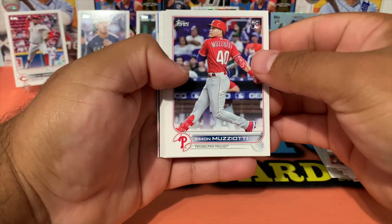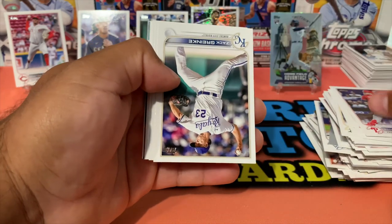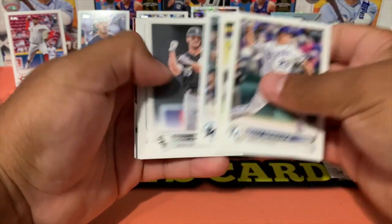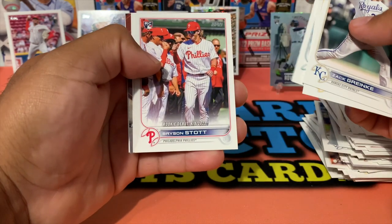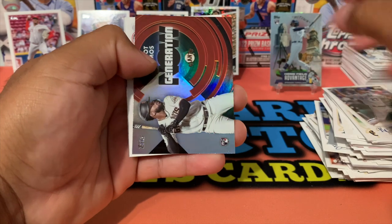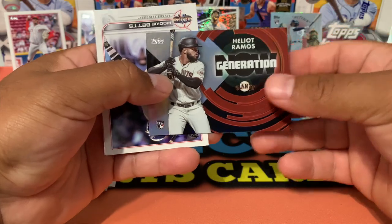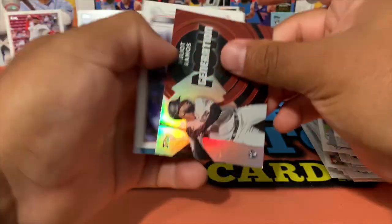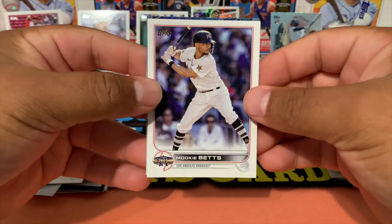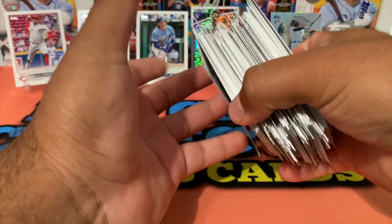We got Simon Muzziotti Rookie, don't know much about him. Let's see who else we got — Solar, Brian Scott Rookie Debut, Trevor Story. Heliot Ramos for the Giants, let's put that in the hit pile. We got an All-Star milky bats, followed by Julio Urias. All right, let's put these to the side and take a look at all the cards we managed to pull.